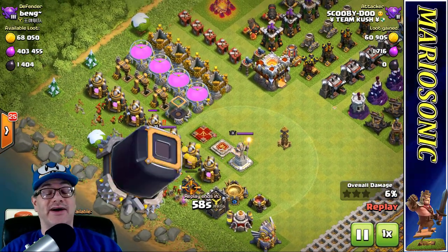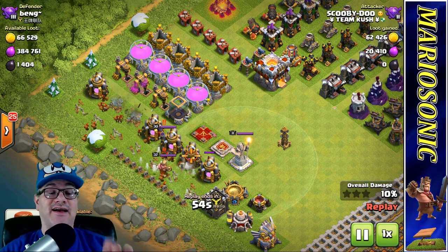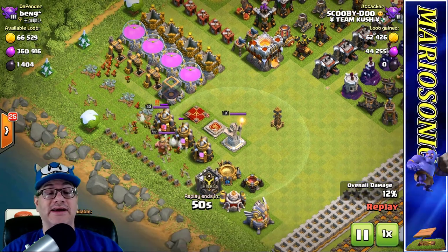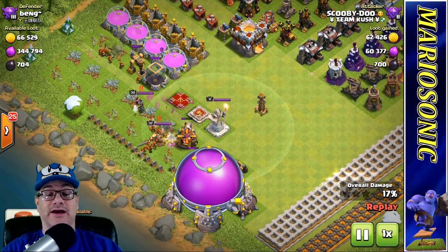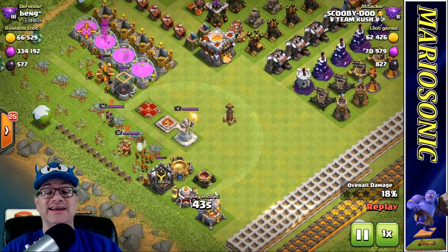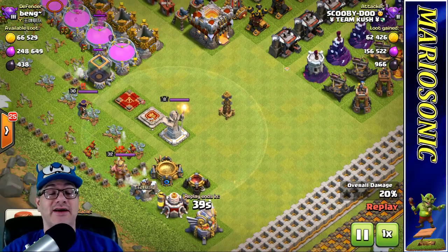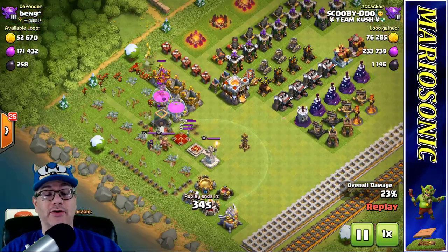Look at this elixir, and the crazy dark elixir is even over here. The good thing is we didn't even use any dark elixir for this attack, so we're going to get it all. I saw like 400,000 elixir and I was like, we've got to go for this. They've got a lightning tower by itself being upgraded, and some X-Bows over here.